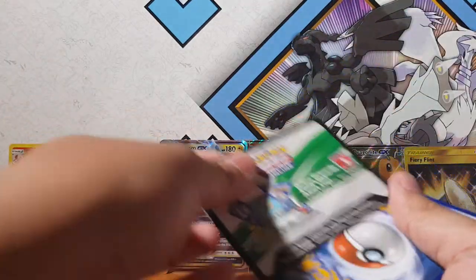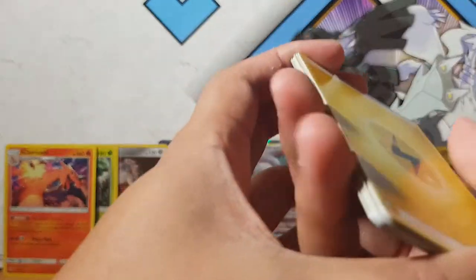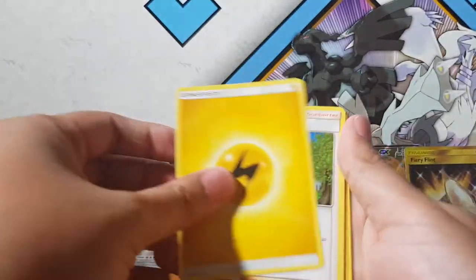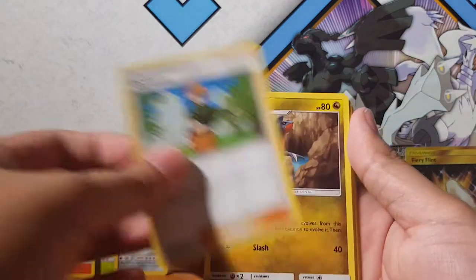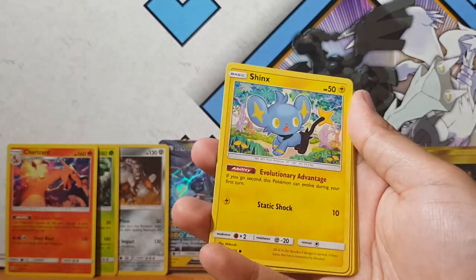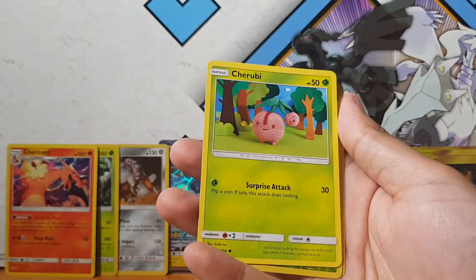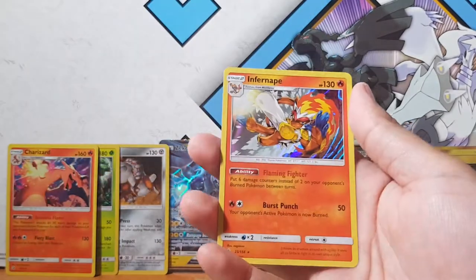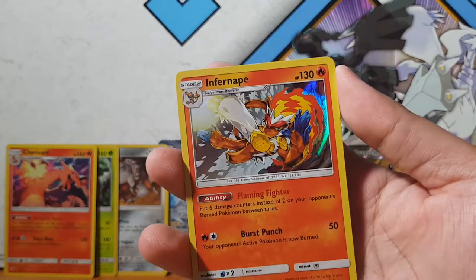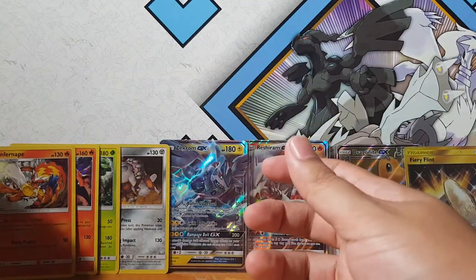Are we going to pull anything from the Ultra Prisms? Let's go, what is it going to be? Come on - hyper rare hunter, let's go! We've got Snover, Glameow, Cherubi, Grottoes... and for the rare we have Infernape! I do like the artwork, the contrast of colors in this particular holographic. Not too bad.